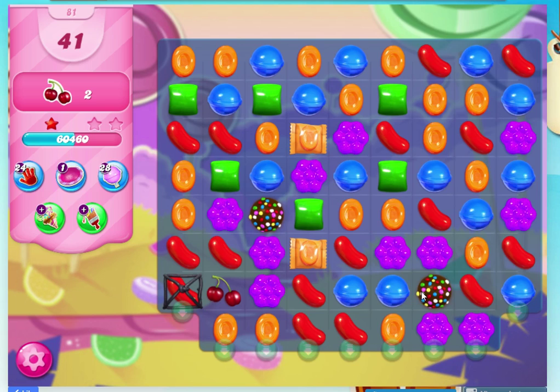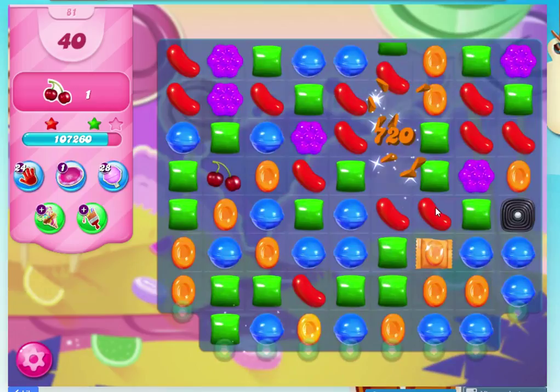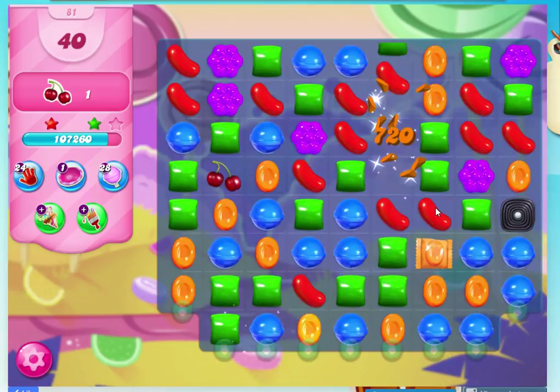I'd like to drop that one down to there. If I get rid of these red, that is going to then get rid of that cherry. This one then wants to come down the same route. Double checking how many moves you've got — we've got 40. I'm going to go down to there, then move this green across, and that's it.